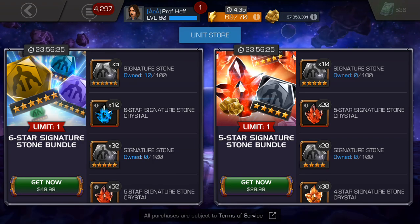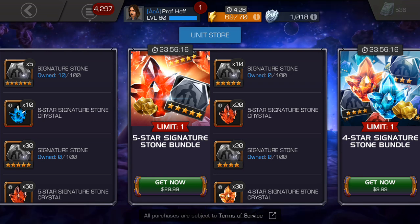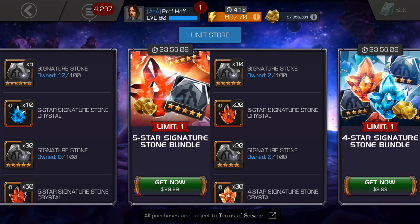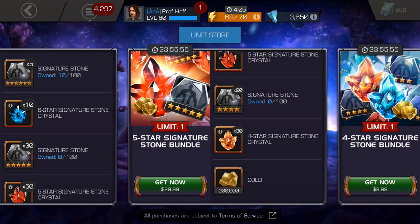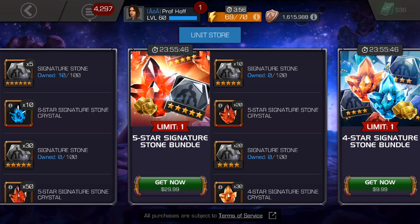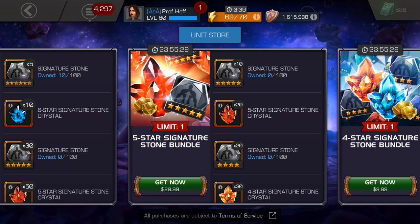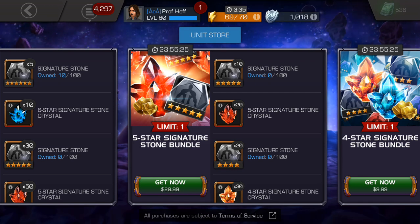That brings us to today's bundle. The $30 bundle gives you 10 generic five-star SIG stones — not SIG stone crystals — so they are guaranteed to use on that Captain America Infinity War or any other five-star that you want to up some SIGs. You also get 20 of the one-out-of-six signature stone crystals where you can use them on any class, some four-stars which most people won't care about, and some gold. This is a very underwhelming bundle for $30. Given what we've seen before in the game, this should be at least $10 cheaper. I'm going to grade this a D plus, because it is far below the average — which was at least 20 generic five-star signature stones or the equivalent of naturally duplicating a five-star champion and a five-star basic or featured crystal.